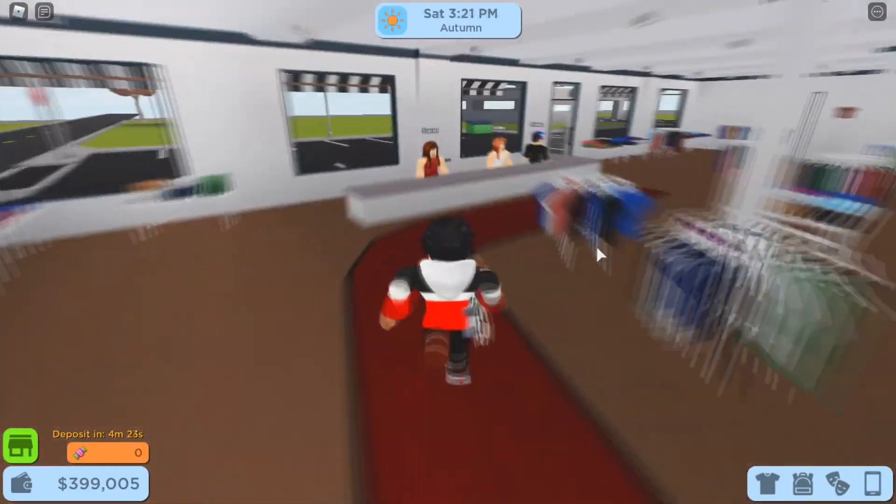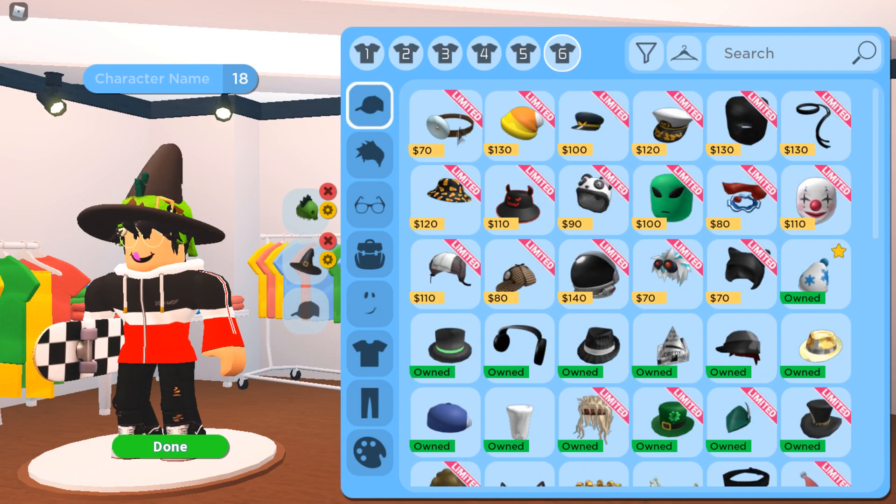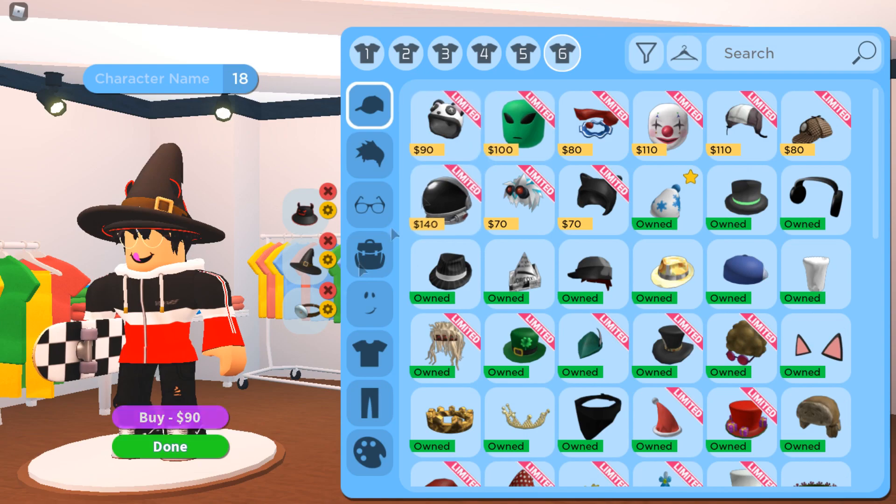So we've just arrived at a clothing store — there are quite a bit of new clothes to choose from. Here we have some costumes and Halloween related accessories. I'm going to put them all on real quick and we'll continue on with the other new stuff.